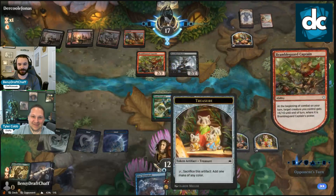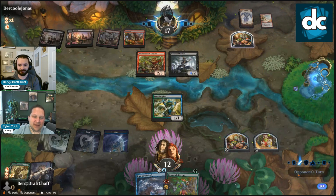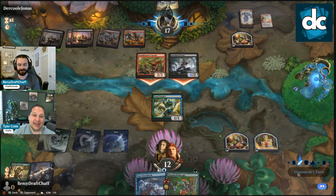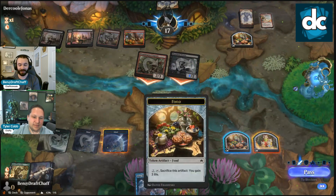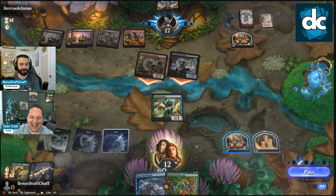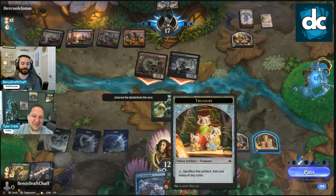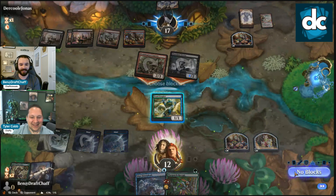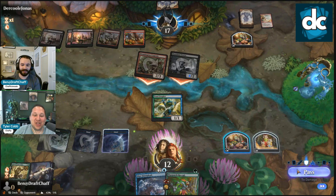Where's all our Lily Splash plans? Where's all our good cards? They gifted us a Treasure — that was nice of them. That's interesting. We aren't low enough for that to matter. I guess they're gonna put us to six unless we... we could crack the food with the Treasure. What do we need our seventh mana for?